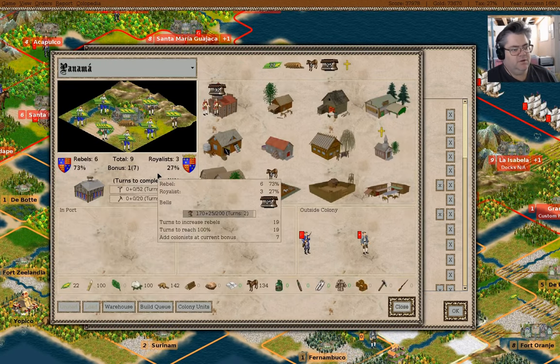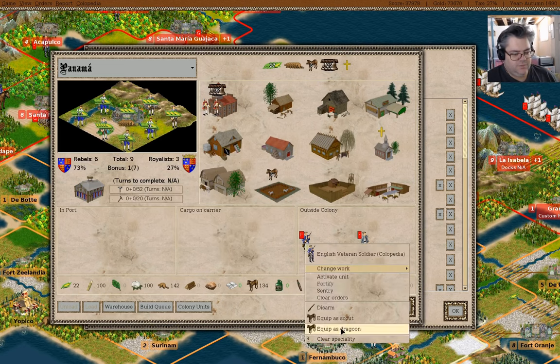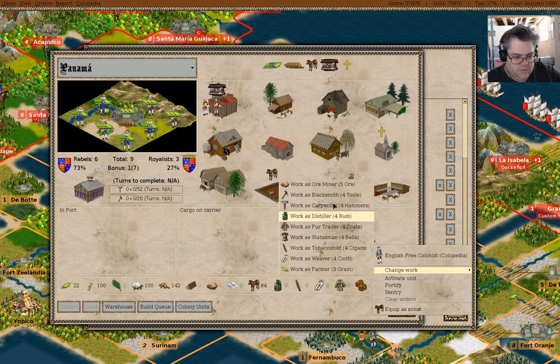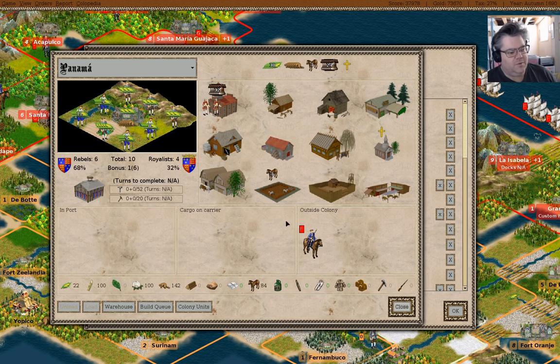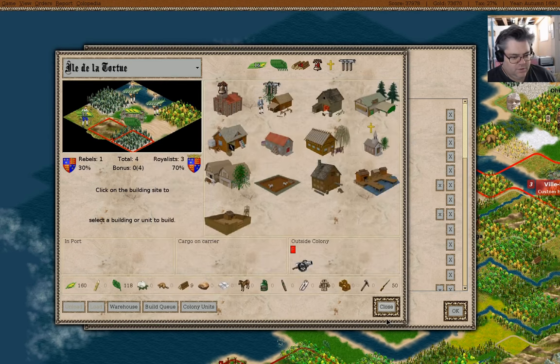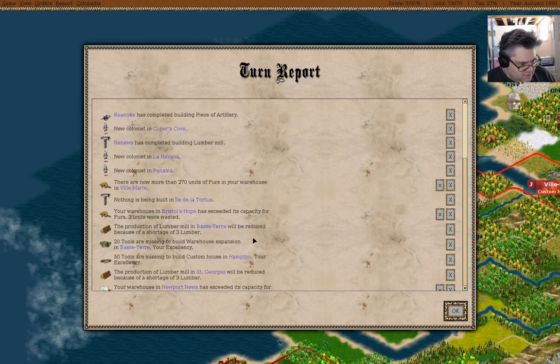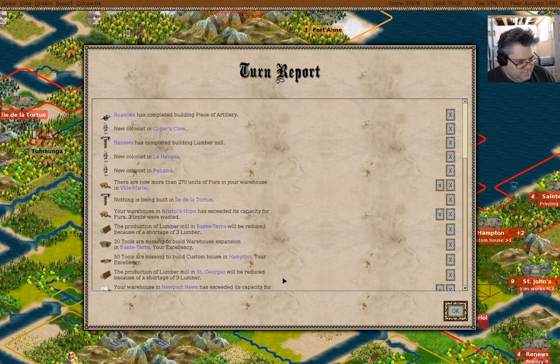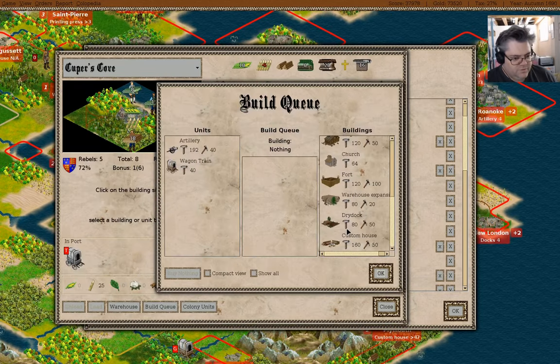Colonists in Panama — you are going to be a dragoon. Wait, what can we do here? You can be a farmer. How many farmers can you have? Yes, that is all the farmers. Nothing is being built here — custom house. We'll buy the warehouse expansion. Cooper's Cove — custom house.